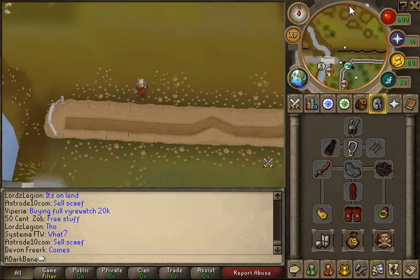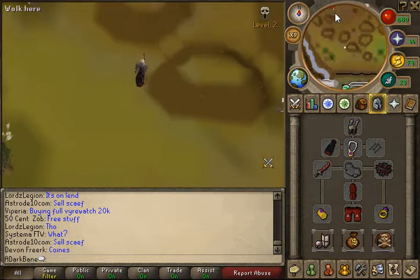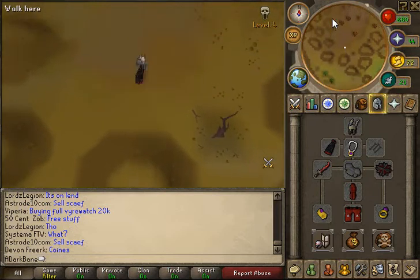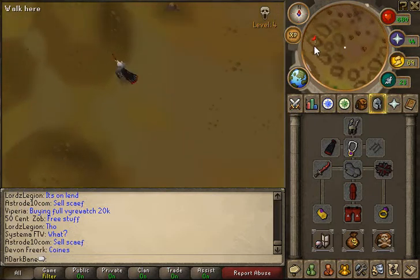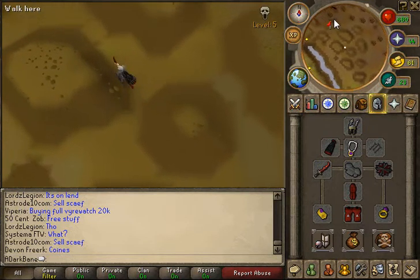To get there, you're just gonna run a little bit north of the GE, following this side of the river, and you will find right up here the entrance.